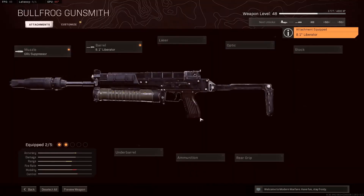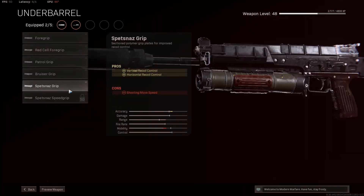Because you're going to want to be hitting your shots first. And then the next attachment — underbarrel — is the Spetnaz Grip for that vertical recoil control and horizontal recoil control.